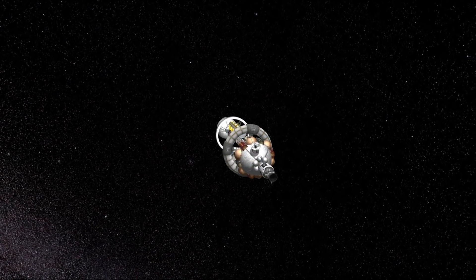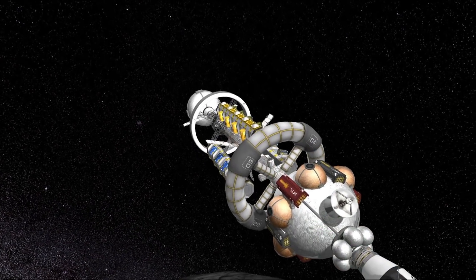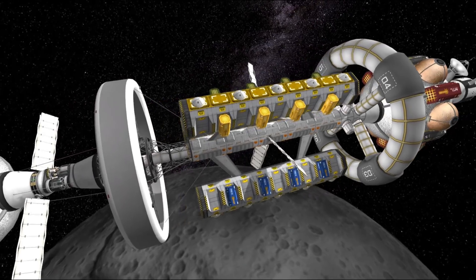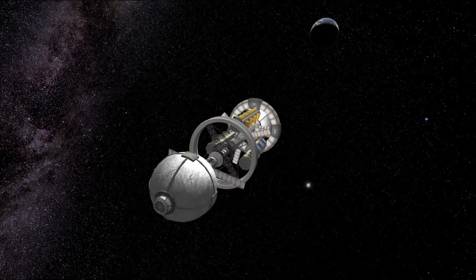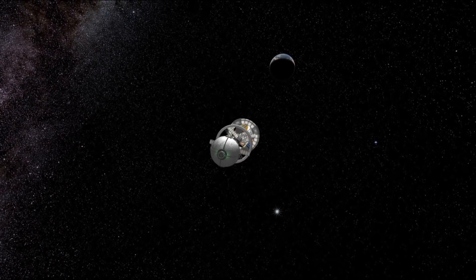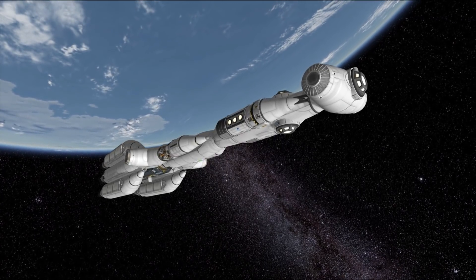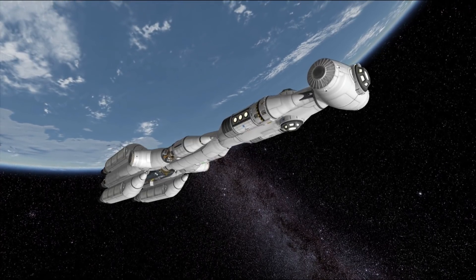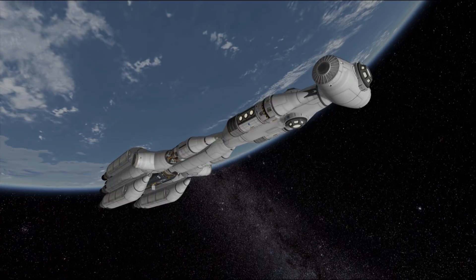Hello everyone and welcome to episode 26 of the SSTO Space Program. Today is another exciting day in the history of this series because we are not only building another space station around the Mun — another cargo terminal — but we are also revisiting both our freighters Charon and Flame Leviathan and we will try to put them to some good use. Those freighters haven't seen much action yet, but we will try to change that right now. Since our infrastructure on the surface of different bodies is growing, we need freighters to deal with the problem.